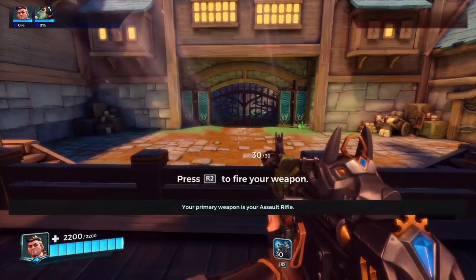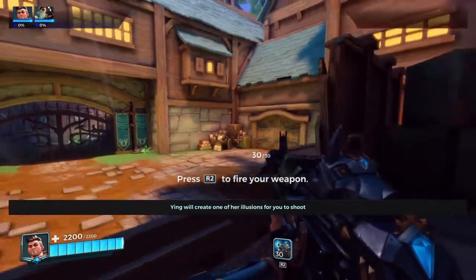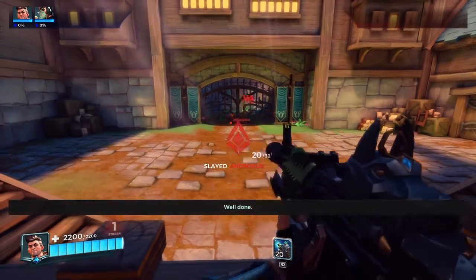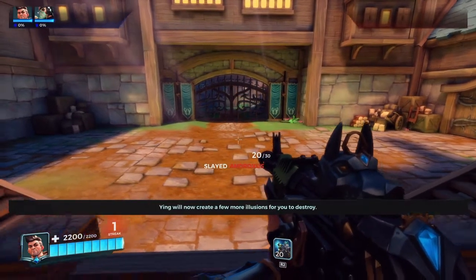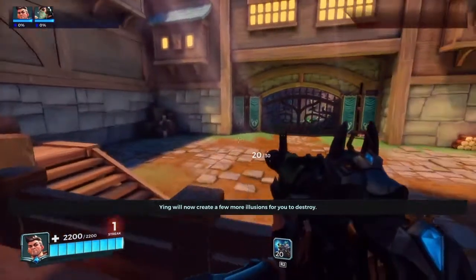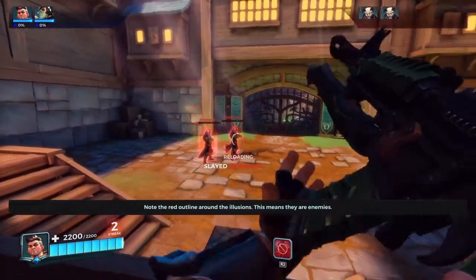Your primary weapon is your assault rifle. Ying will create one of her illusions for you to shoot. Ying will now create a few more illusions for you to destroy. Note the red outline around the illusions — this means they are enemies.